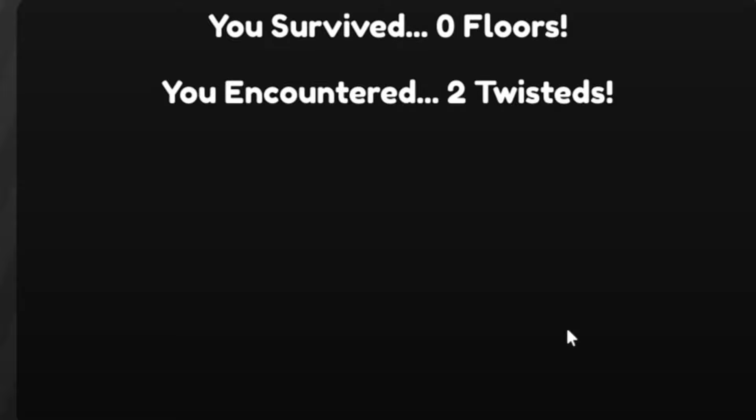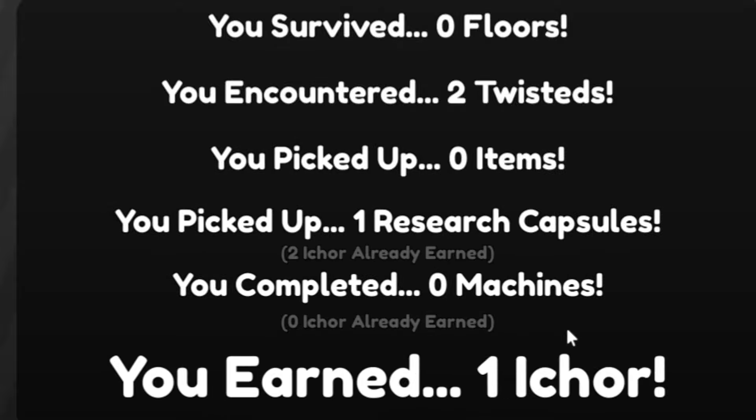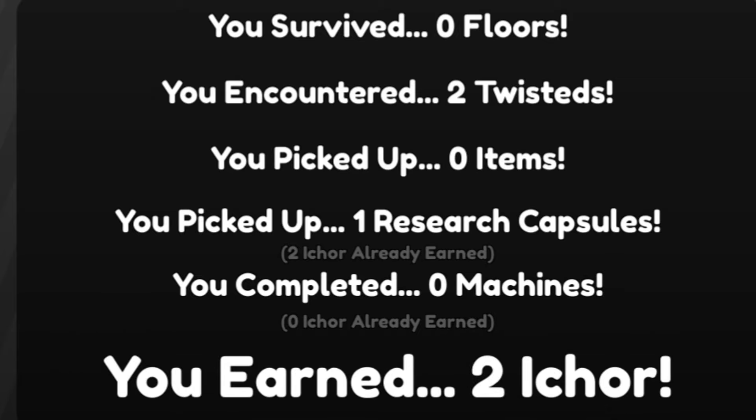At the end of the day, that is how to get itchor quickly by playing the game: get the V toon, collect capsules first, and then do the extractors.